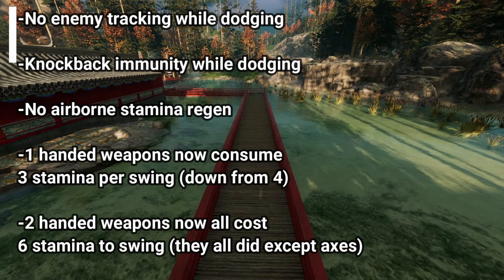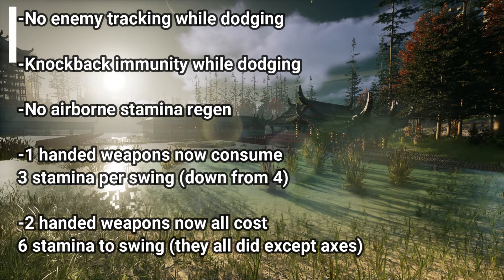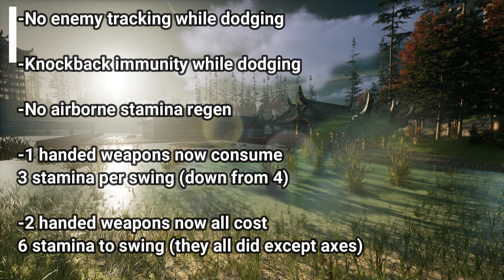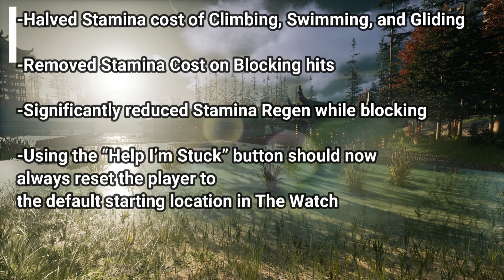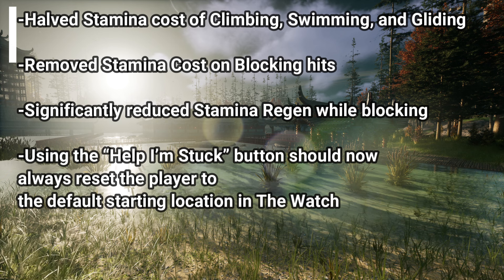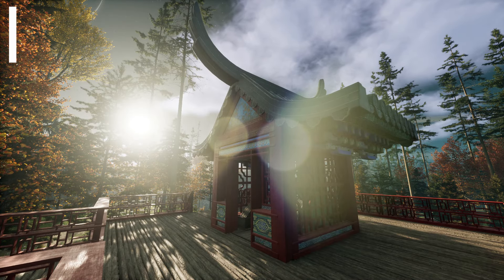No enemy tracking while dodging, and knockback immunity while dodging. And a big change: no airborne stamina regen. One-handed weapons now consume 3 stamina per swing, down from 4, and two-handed weapons now all cost 6 stamina to swing — they pretty much all did, except for axes before. They halved the stamina cost of climbing, swimming, and gliding. They removed the stamina cost on blocking hits, but significantly reduced stamina regen while blocking. And lastly, using the Help I'm Stuck button should now always reset the player to the default starting location in the watch.